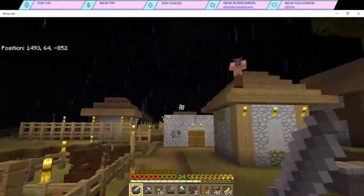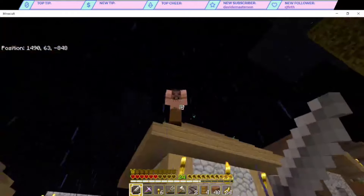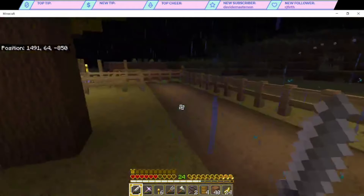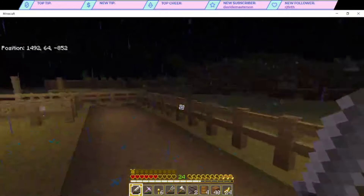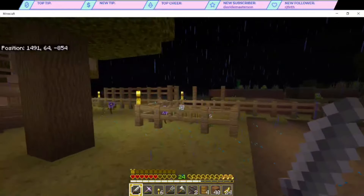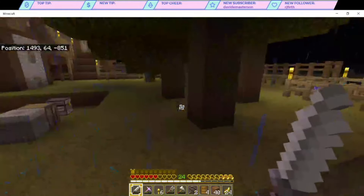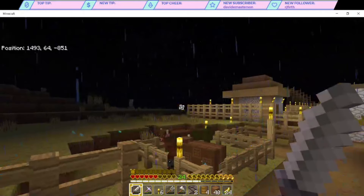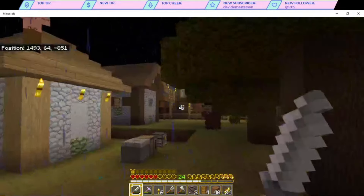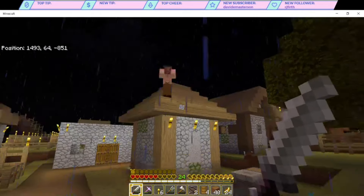However, as you can see with the skeleton — oh my god, and there's a zombie on the roof! This keeps happening because we don't have torches all the way around the fencing yet, and a lot of the fencing is not double-fenced yet. There are also a lot of dark areas in here which need to be illuminated with torches in order to prevent mobs from spawning, like this zombie on top of the roof.